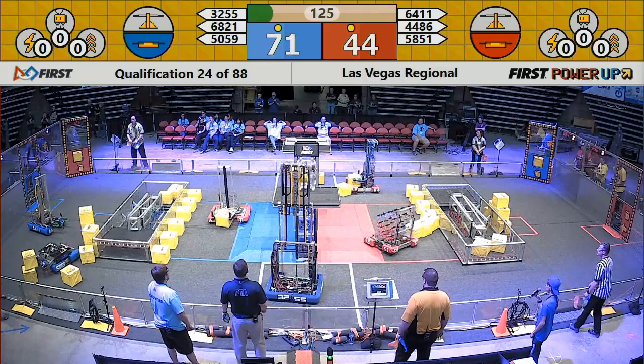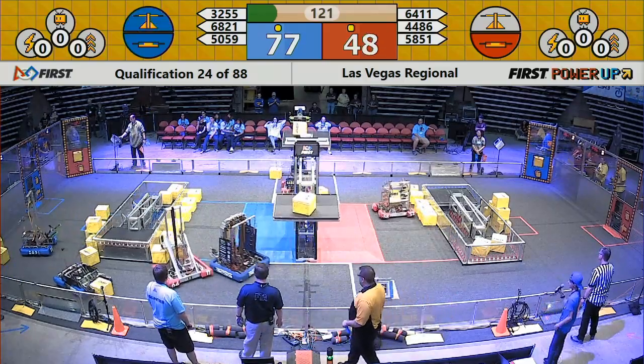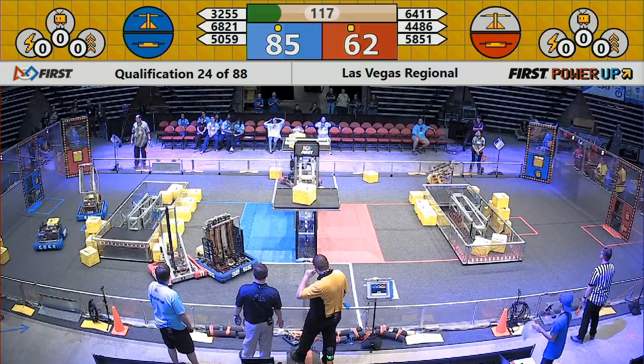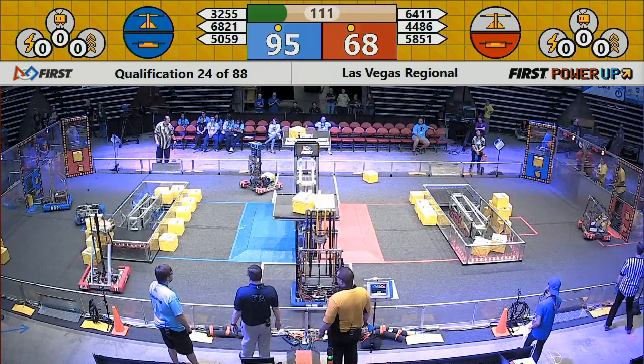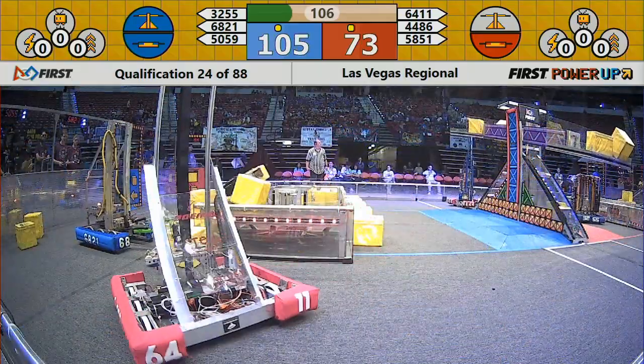3255 racing up — first ones to take down the scale. 4486, not to be outdone. Blueprints neutralize the scale. Each alliance switch is now in play. Both have two cubes. Looks like the battle this match is going to be for the scale.